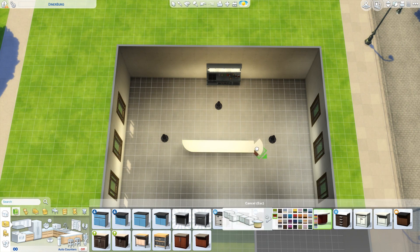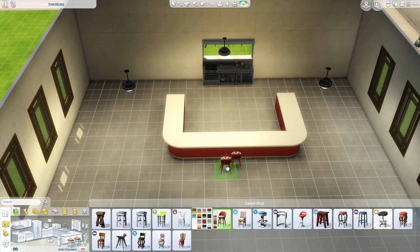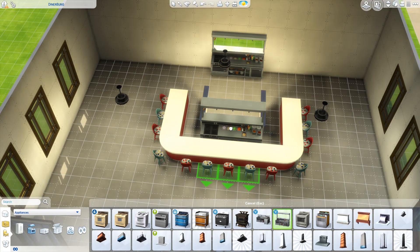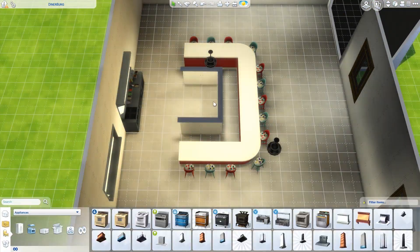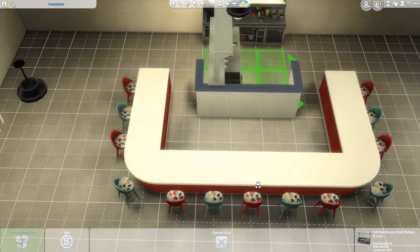Jamie is a young adult Sim so he doesn't have a ton of money. I thought that making his first restaurant a diner or burger bar is a pretty realistic option. You could say this burger bar exists in San Mishuno, it's maybe changing ownership and going for a realistic price for a young adult Sim. Jamie would not be able to afford a fancy type of restaurant.